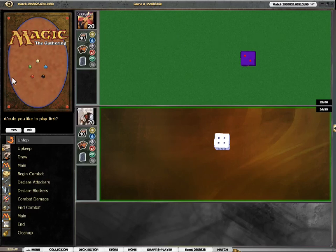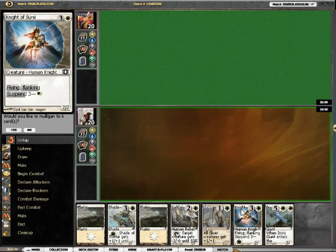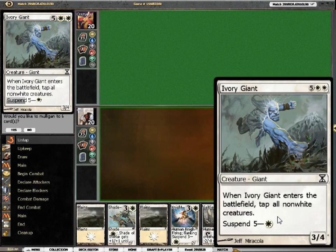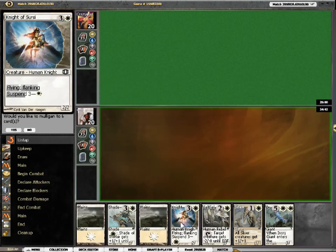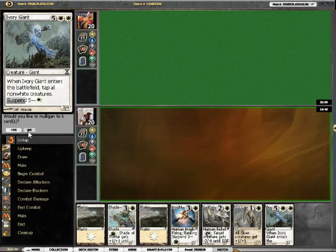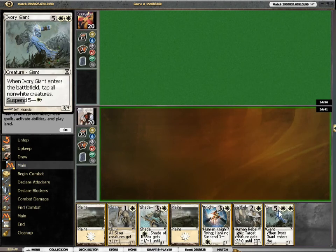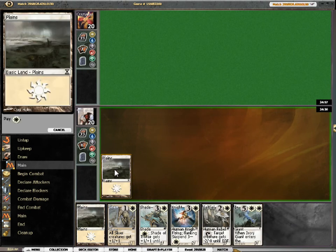Alright, here we go with Round 1, Game 1, and yes, we would like to play first. I think this is going to be a Keeper. I've got options of what I'm going to suspend first, and I think it's going to be Ivory Giant, then turn two, suspend two guys. I'm not going to mulligan.